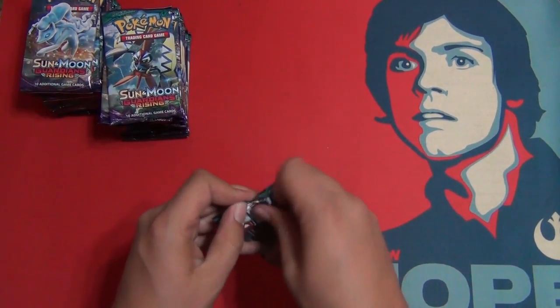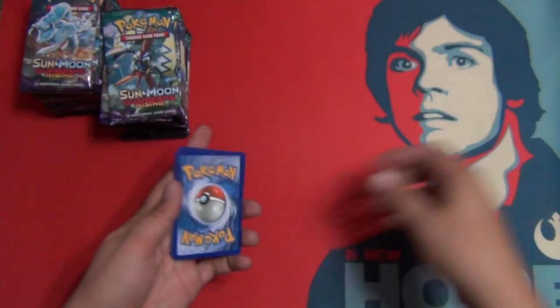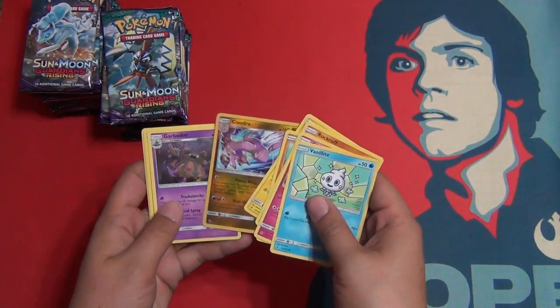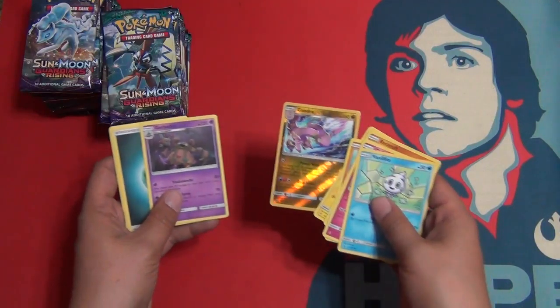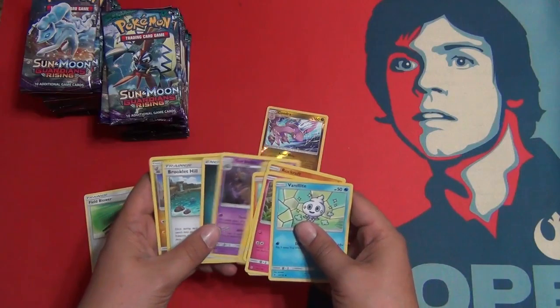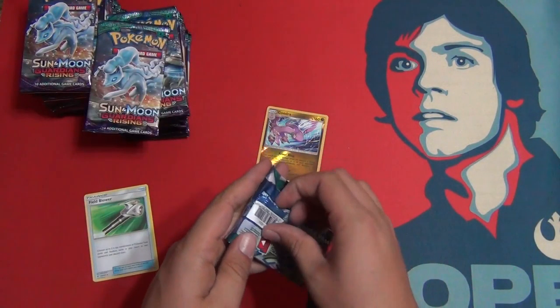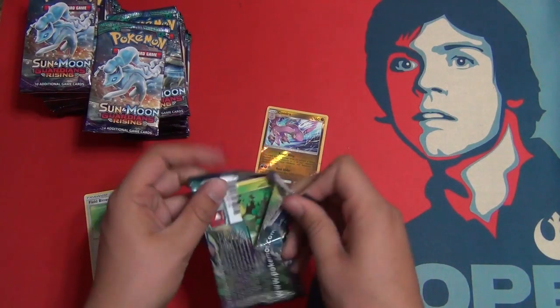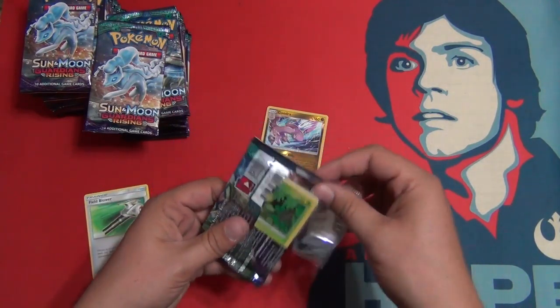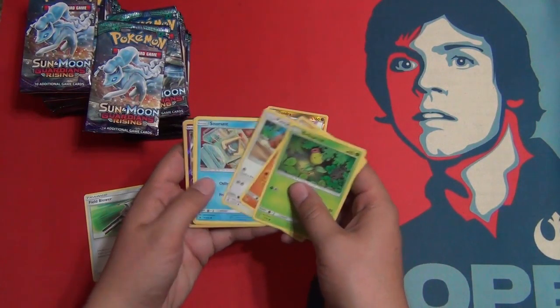Booster box number three. I have a fourth sitting in front of me as well, so that'll be fun to open up. Reverse Gudra and a Garbodor — that's pretty cool — and a Field Blower. So yeah, no secret rares or hyper rares of this set so far for me, which is just so sad.